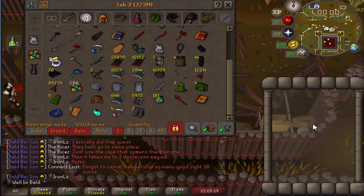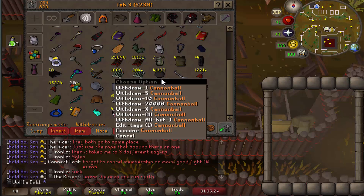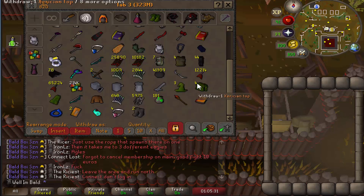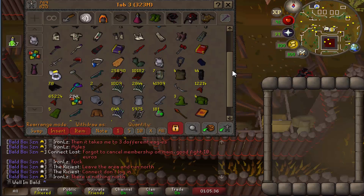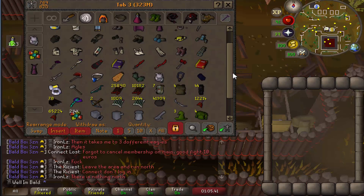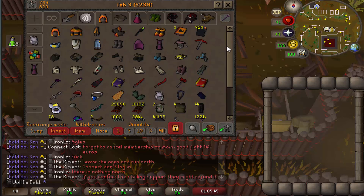I prepped so much stuff for this because I figured we'd probably be here for 3,000 to 4,000 kills — I made 41,000 cannonballs. What the hell are we doing with these? So I think going for Elder Chaos Druid robes is definitely an attainable goal and something I'll do shortly. I think I'll get a herb sack before I do that though. It's going to be so many herbs if we go for the full set, so it seems worth it.